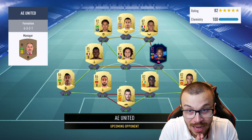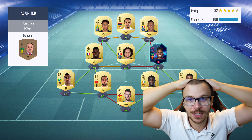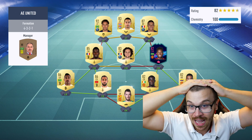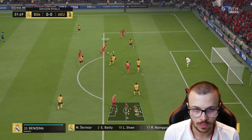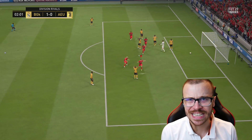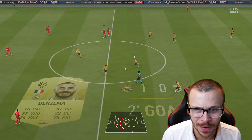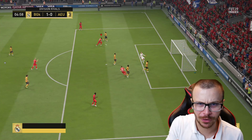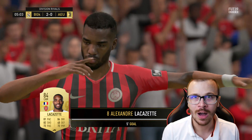The first opponent is using Neymar, Depay, and Mbappe up front — his squad is worth around 1 to 1.5 million coins. We are in trouble. But look at that finish from Benzema — the drag back made all the difference and we destroyed the goalkeeper. Then Lacazette with a beautiful chip shot over the keeper — two ahead in the early stages. What a beginning!